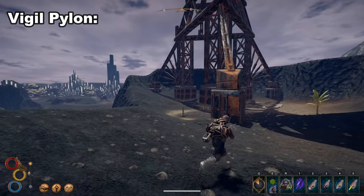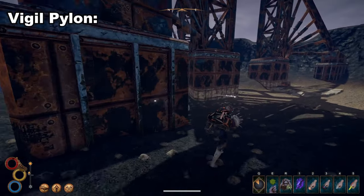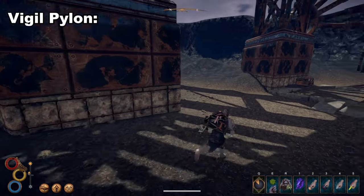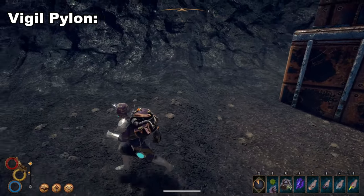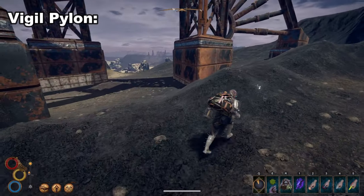Vigil Pylon. This is the only location I could not get the sword to spawn, but it should be directly under the pylon somewhere. The hill this pylon is on is very small, so you should be able to tell pretty quickly whether or not it spawned there.